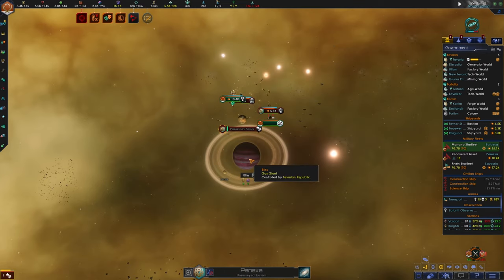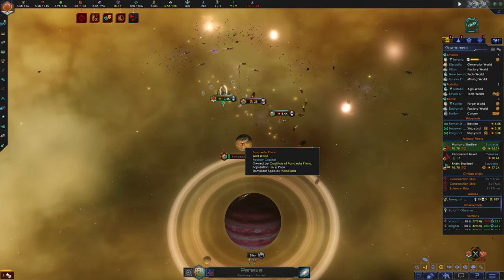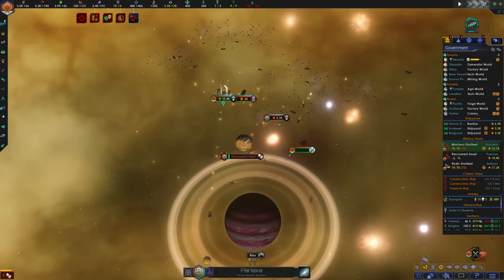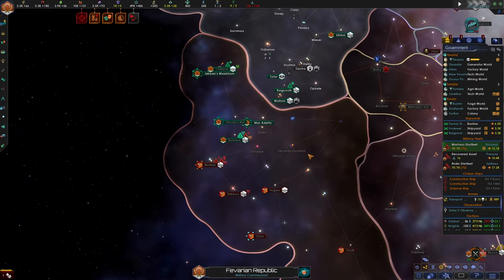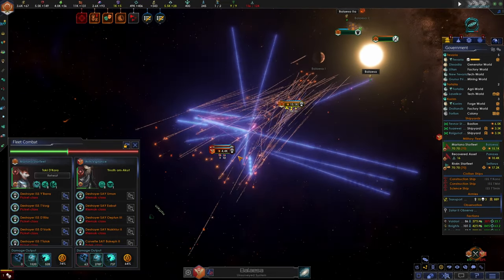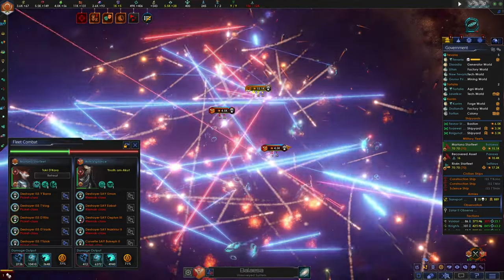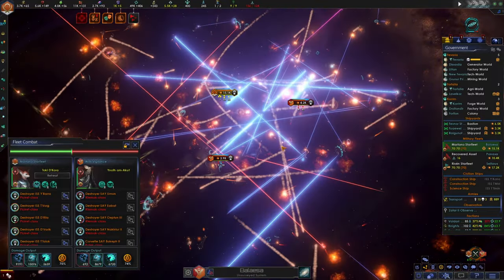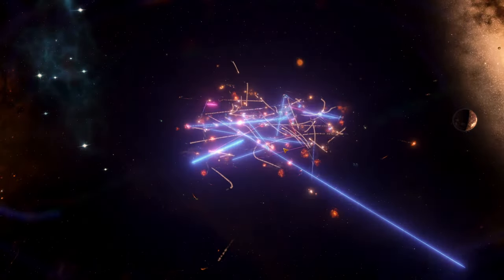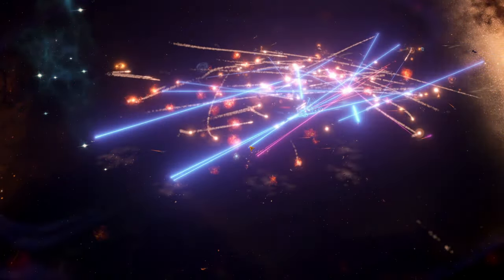It would be beneficial if we could get this space station involved in this battle, but unfortunately I don't think we're within range. I think we're going to win this already - we're destroying their destroyers and corvettes. At the Balesa system they're pushing in and not giving us a chance to hold back - 4.5 versus 4.5. I think we can win this engagement, though it won't be as easy as all our others. Look at this utter chaos - our ships are the ones with the blue lasers, not the red lasers.